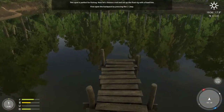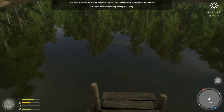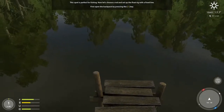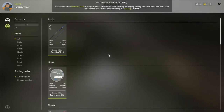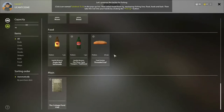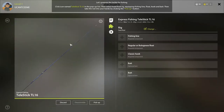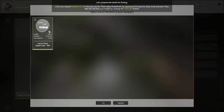The tutorial says this spot is perfect for fishing. Let's choose a rod and set up the float rig with a fixed line. Open the backpack by pressing I. Click the icon named Telestick TL16 in the pop-up list, then select fixed float rig, equipping fishing line, float, hook, and bait. There's a lot to this — you also get a map of the cottage pond.